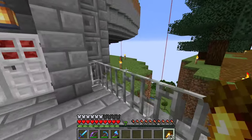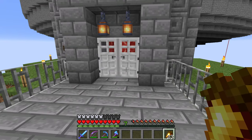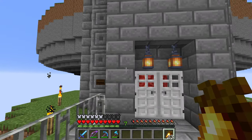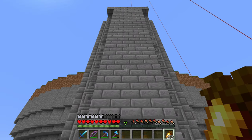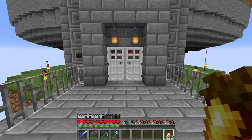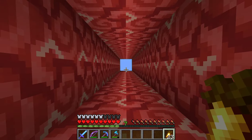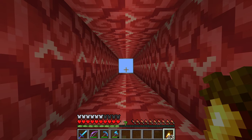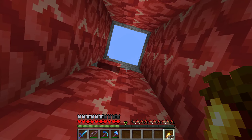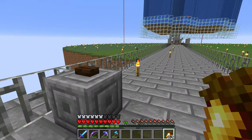So what I wound up doing is I made another little island right next to the Spruce Island, a short little bridge across that, and on this island is an elevator in a little tower. This stone block here is what's gonna stop our flying machine, and that piston there is what restarts it on the way down.